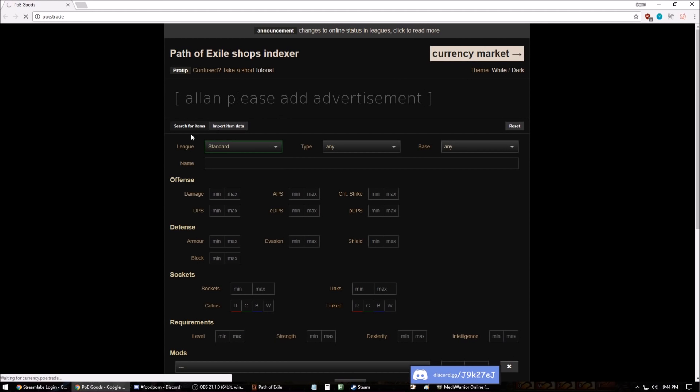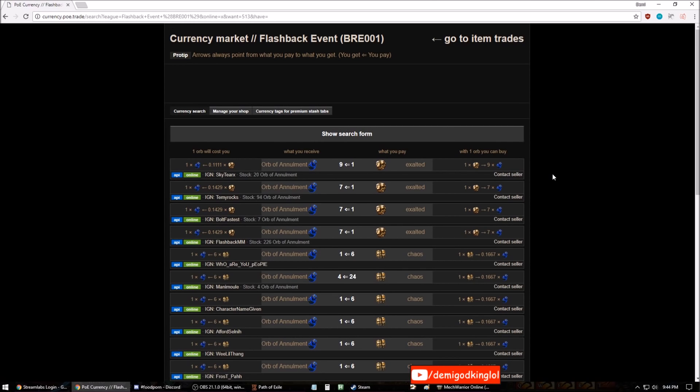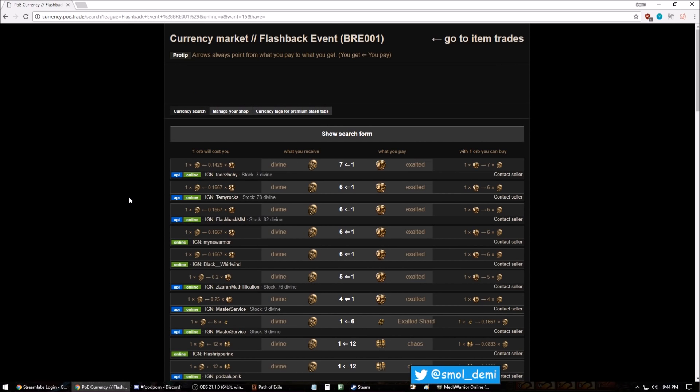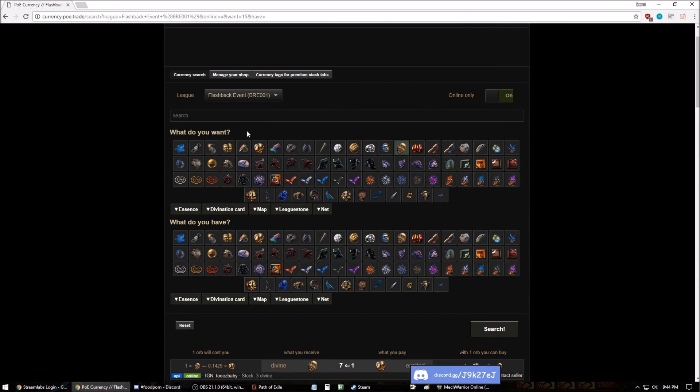For example, in the currency market in the flashback league, things like annulments and divines are actually really cheap — they're like six chaos for an annul, whereas they are 15 to 20 chaos in standard. That's always guaranteed money. Basically in any league, divines and annuls are good money — divines are 12 chaos in the flashback event and they are like 25-30 chaos in standard. You can sell them at 4-to-1 all day.